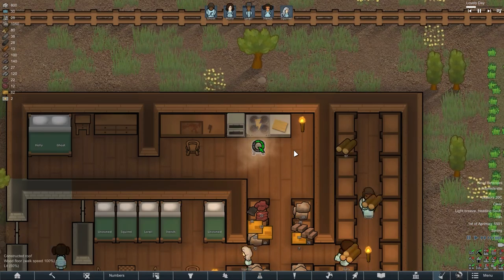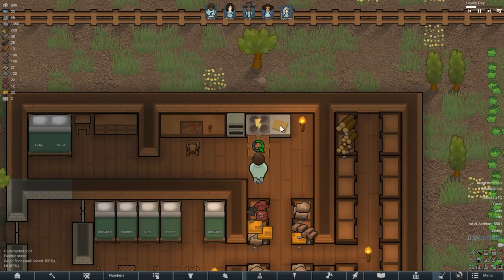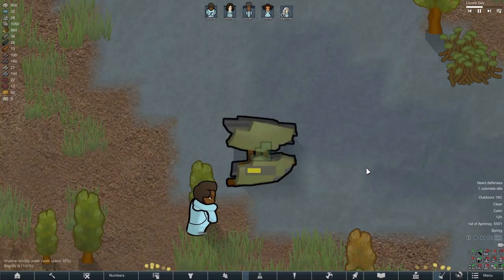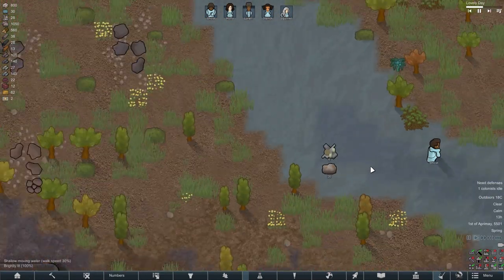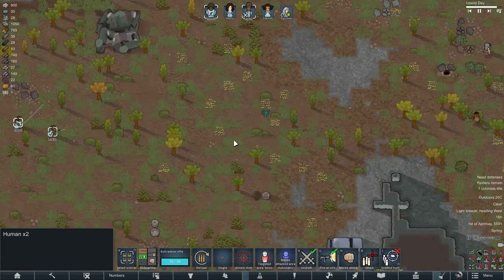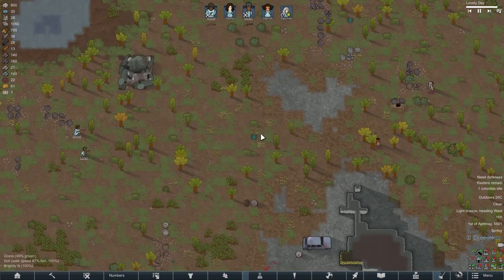By the way, I built an electric stove, which is still useless because we have no energy sources, but this is a temporary problem. I also disassembled space debris into steel and components, and also marked out the area for digging rock, and at that moment two raiders decided to attack us at once.